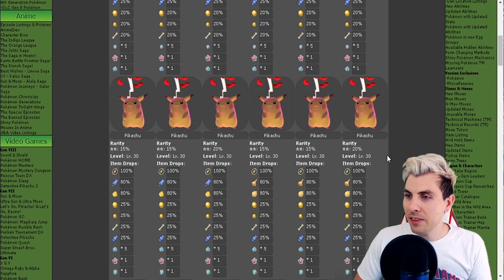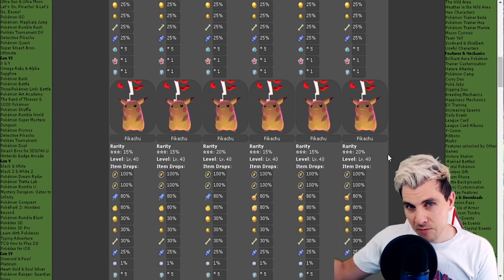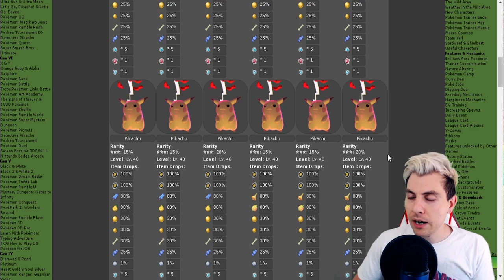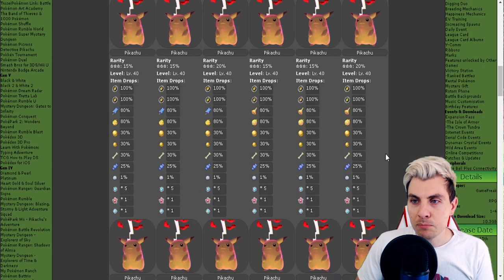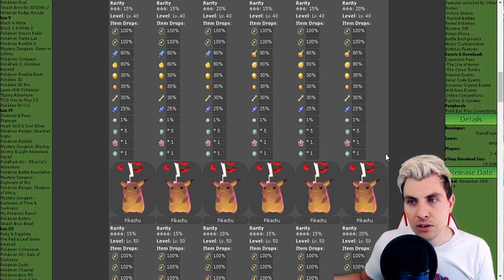The two-star and three-star Pikachus are available if you're a bit further along in your game. The items pretty much stay the same — the numbers just multiply as you get through to the highest star Pokémon.